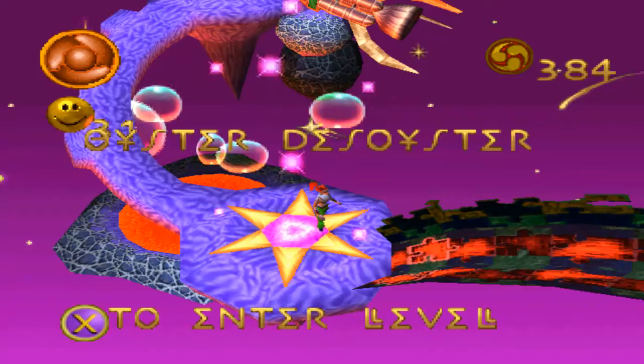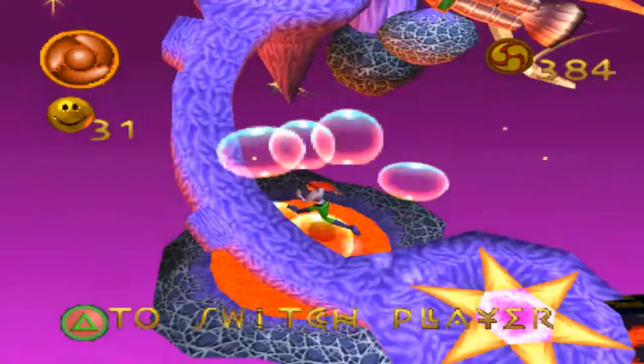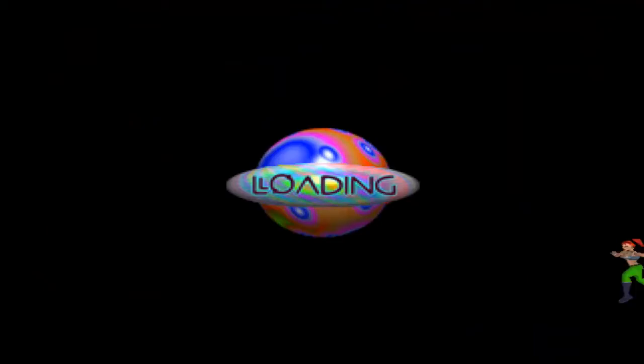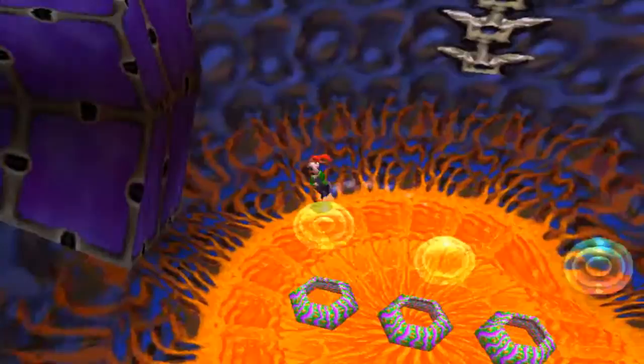Hello everyone, and welcome back to Let's Play Pandemonium 2. We just kind of outright killed Stan in cold blood for no apparent reason, and we get to move on to Oyster Diz Oyster. It should not be that — that's not a word. It's not a word. And it's also completely disconnected from where we were before. But then again, we ended on a couch cushion? A chair cushion? So I shouldn't be complaining too much.